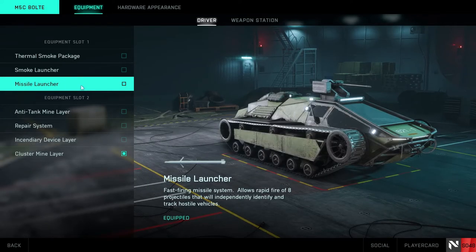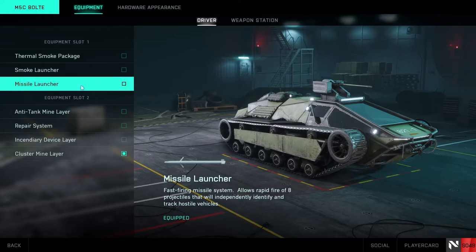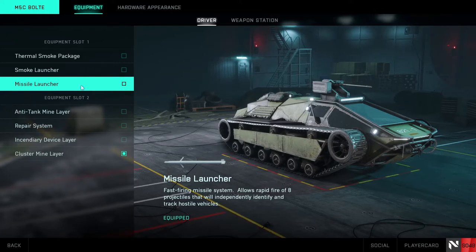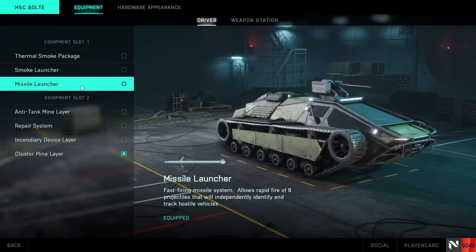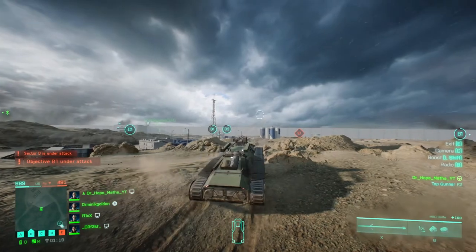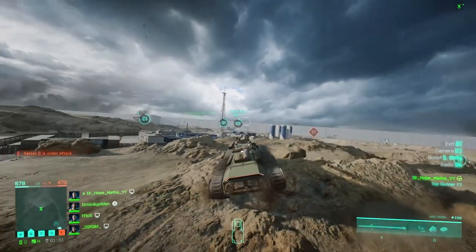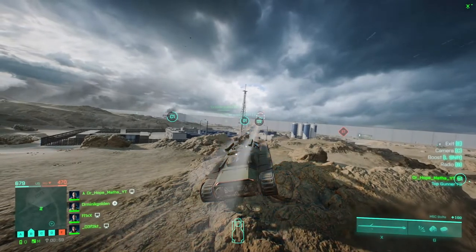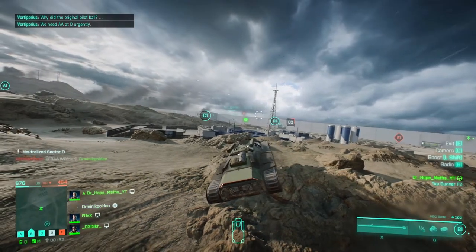The first missiles we will look at are those that come from the boat's missile launcher. These are very fast moving but aren't very manoeuvrable, so they're very easy to dodge. Also, they don't do that much damage even if they hit you with the full volley. The warning indicator you get is softer sounding than the indicator you get for the more dangerous missiles.